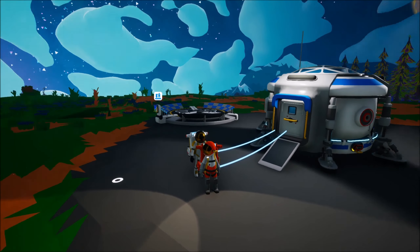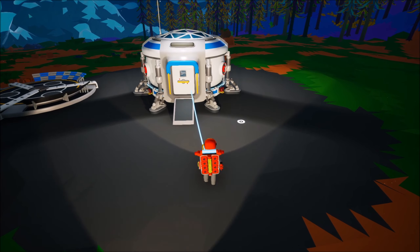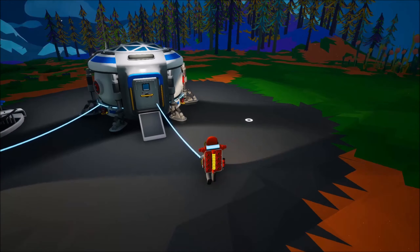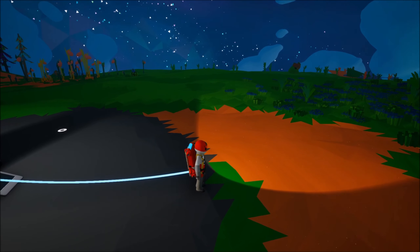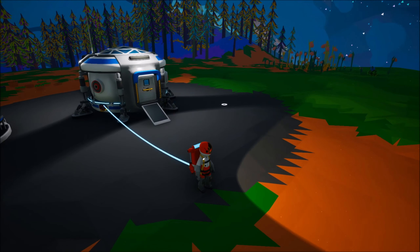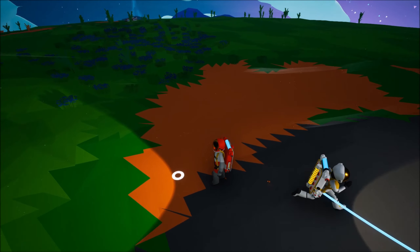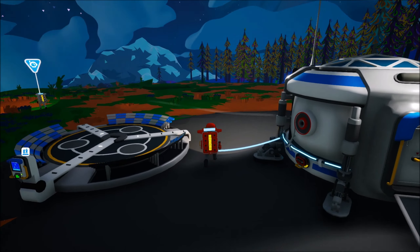Hey guys, welcome to a new let's play video of Astroneer. I'm here with my buddy AV, and today we're just gonna do some stuff. Most likely we're just gonna adventure out. But today we're just gonna go see if we can expand, gather, and build. As you guys can see, we do have a little blue line, and that little blue line is actually our oxygen tank, and we do need to get resources to expand those little oxygen holes.